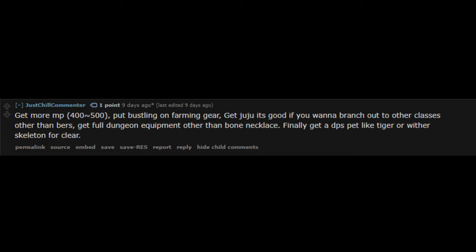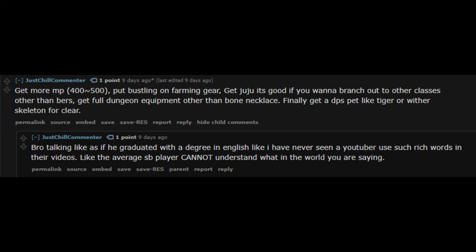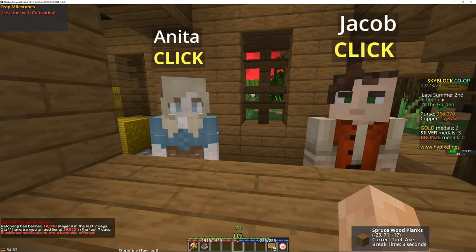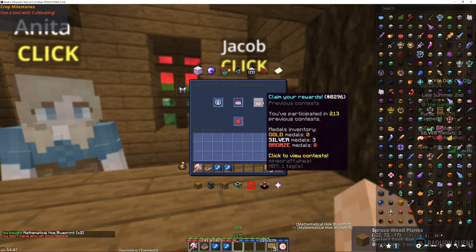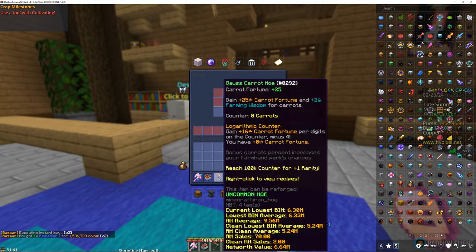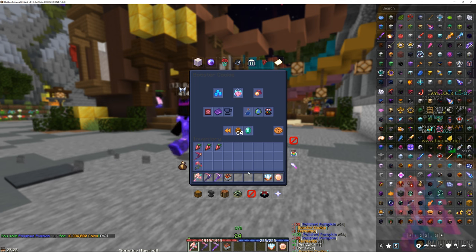I went to Reddit and did something people shouldn't normally do: I took a random redditor's advice after reading his comments about my dialect and alluring alliterations I used in my last video, and bought the Skymart brochures just to put bustling on my fermento armor. My recording software absolutely destroyed itself and only captured two hoes from the mathematical blueprints I bought. I crafted all mathematical hoes, upgrading them to the highest tier I could and enchanting them for more farming fortune. I farmed pumpkins for a bit and sold two stacks of polished pumpkins to make up for the money spent on century cakes.